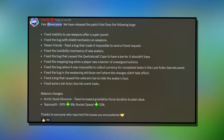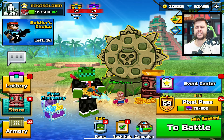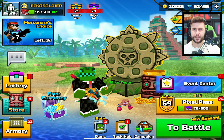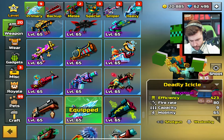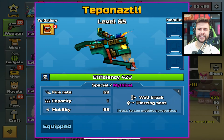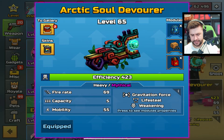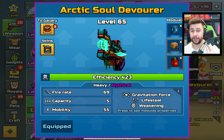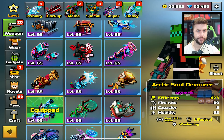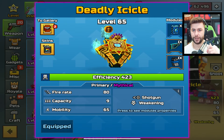Fixed the bug when it was impossible to collect currency for completing tasks in the Lost Aztec Secrets event — so many of you had that issue. Fixed the bug in the weakening attribute nerf where the change didn't actually take effect. Fixed a bug that caused the veteran's hat to hide the avatar's face — everyone was like headless. Fixed some Lost Aztec Secrets event tasks. Balance changes: the Teppanathalie DPS buffed by 8% and rocket speed buffed by 23%. Pixel Gun 3D has always had a terrible habit of bringing updates without telling the community what actually changed; now we don't have to figure it out ourselves.